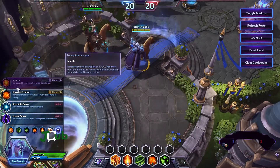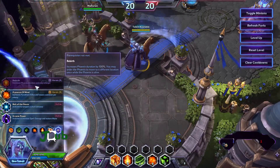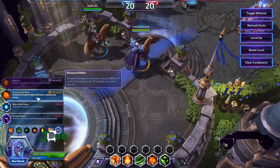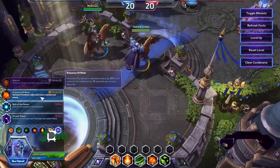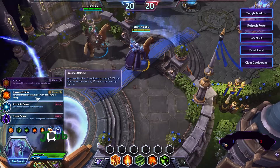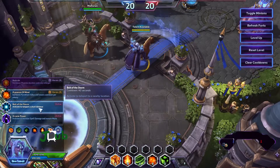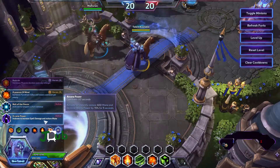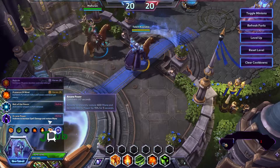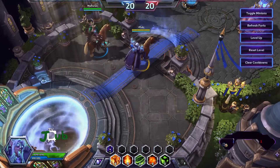Then we have level 20 abilities: Rebirth — increases Phoenix duration and lets you retarget it. Presence of Mind — increased Pyroblast radius and lowers cooldown per enemy, 10 seconds per enemy hero hit. We've got Bolt of the Storm — activate to teleport, pretty standard. And Arcane Power — activate to increase spell damage and restore mana; restores 400 mana and increases ability power 15% for 5 seconds. Let's try that one.